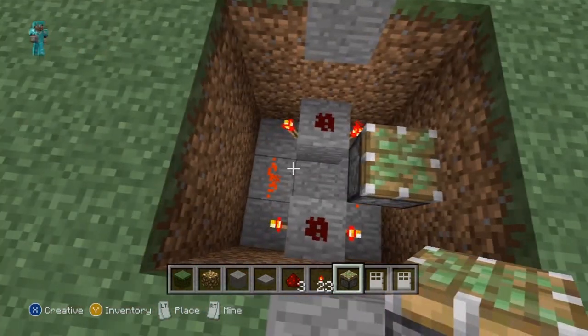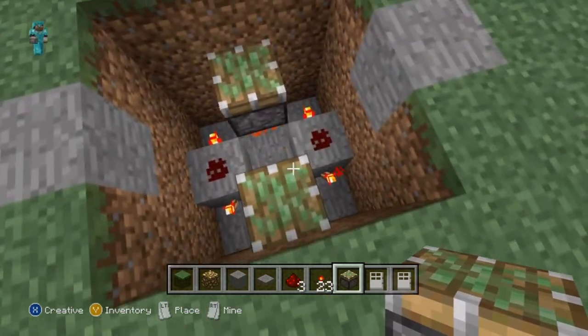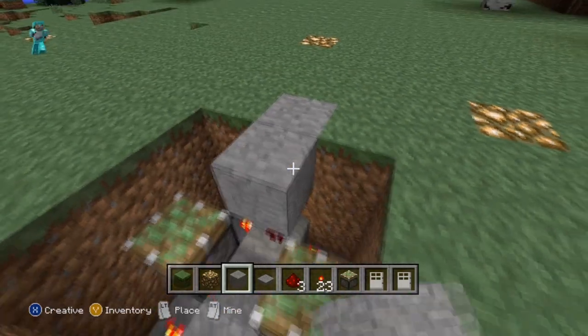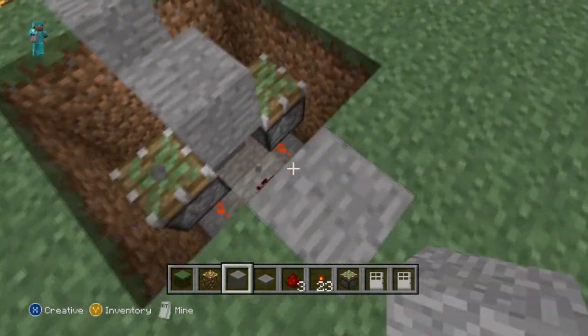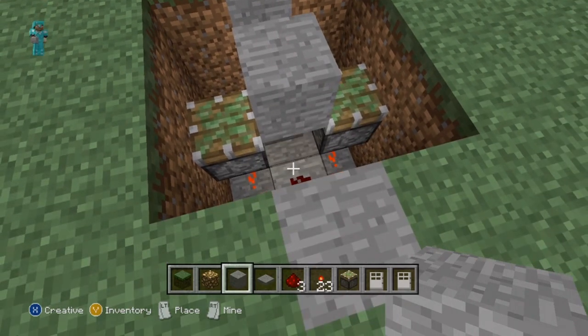Now you're going to take two sticky pistons and place one on top of each side of the lit redstone, followed by a block that is level with the ground like so. Make sure that the space down there is empty, otherwise when we do the next step it will get messed up.